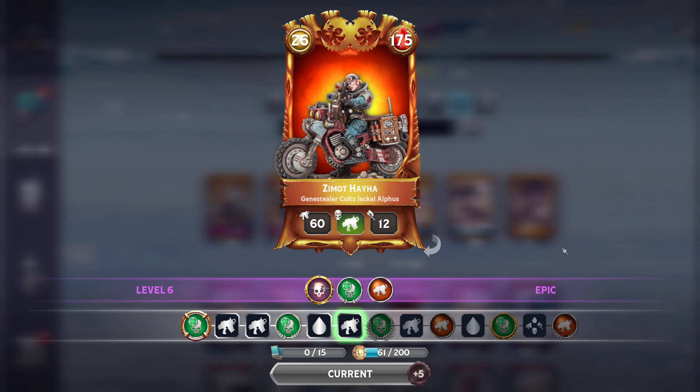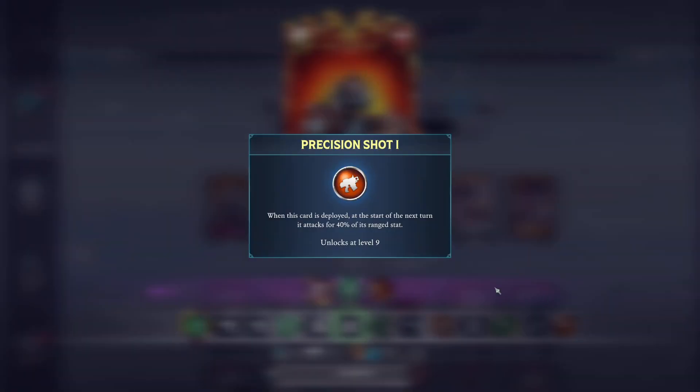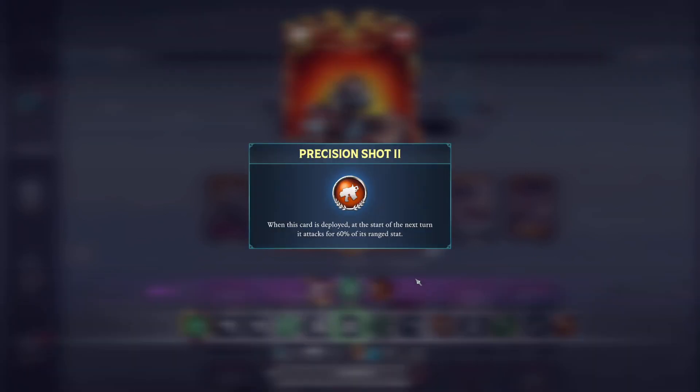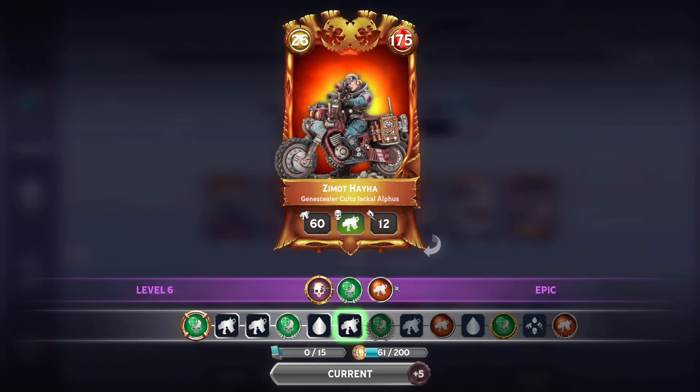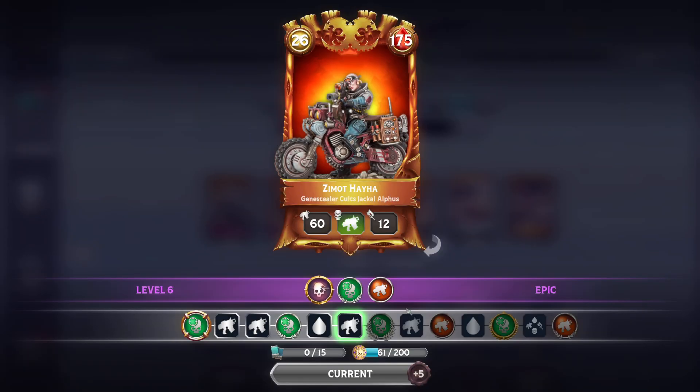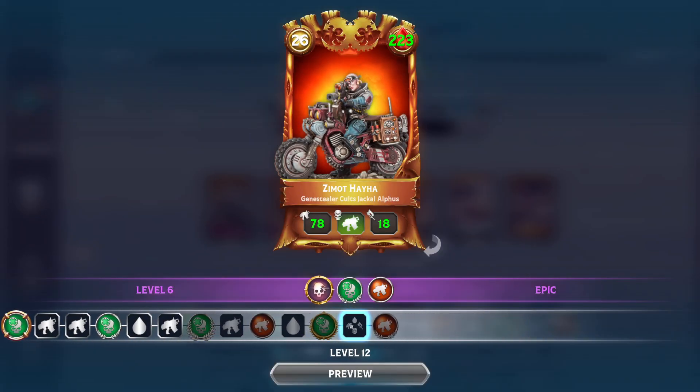First on the list is Zima Thaya, the Genestealer Jackal Alphas. She is Epic, so she has two traits. The trait she just gained is Precision Shot — when she goes on the board she fires a shot based on a percentage of her attack stat. Since she's Epic she'll only get up to rank two, capping at 60% of her ranged stat. Key to Zima is the trait Deadshot — she's one of only two warlords in the entire game who can do Target Acquired on a warlord.